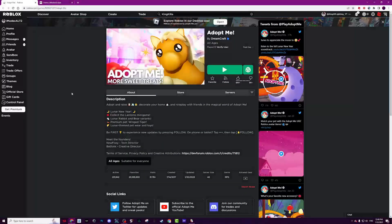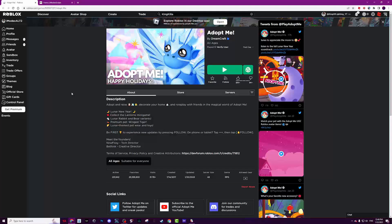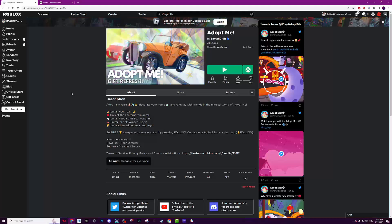Hey guys, today we have a script for Adopt Me. With the script you can basically get unlimited lanterns. Use the script fast because there are only four days left in the Lantern event and it will be gone forever until next year.